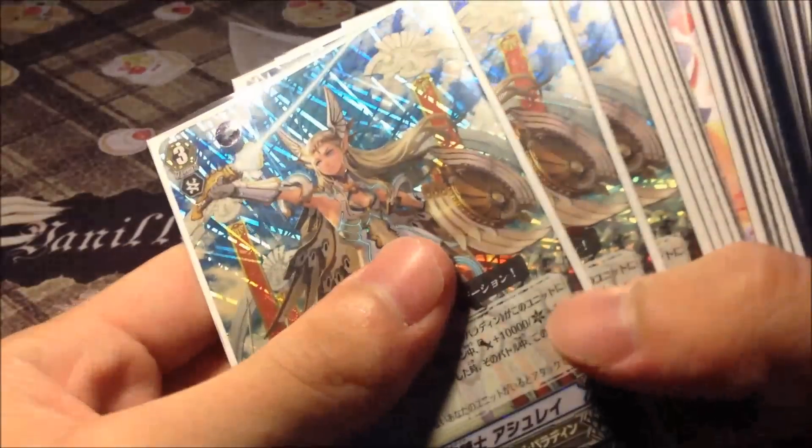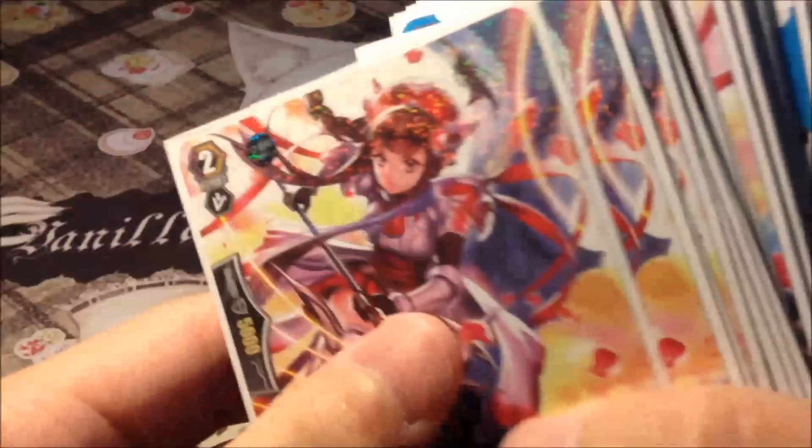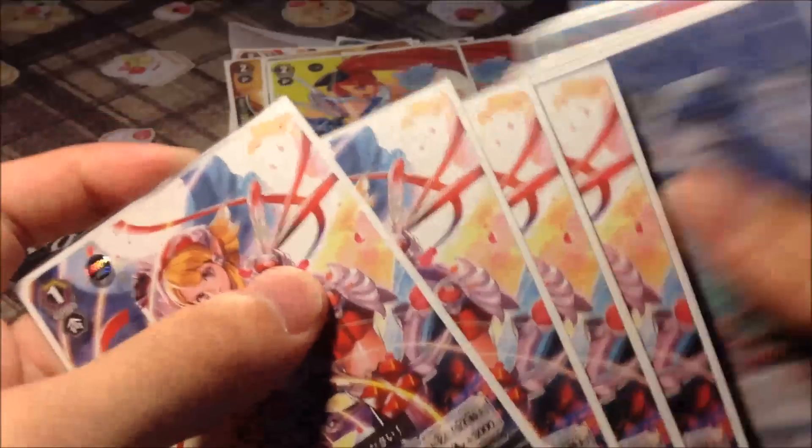The decklist is 4 Drone Knight Ashley, 4 Drone Knight Salom, 4 12k attacker with 3 or more other Drone Knights, 3 Gallatin, 2 Saibu, 2 Akane, and 4 tanky attackers.